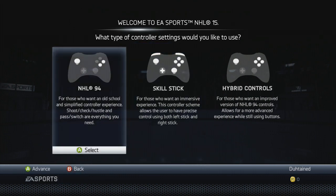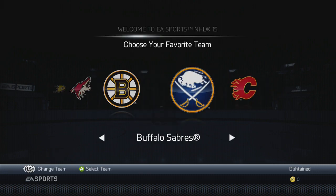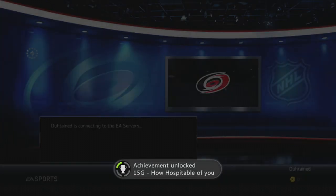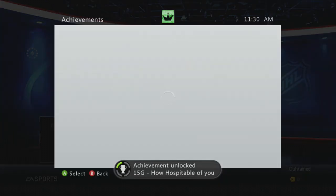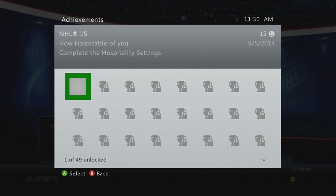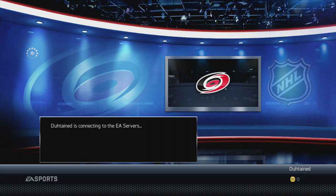Let's go back to the old school stuff — that's what I'm best at. For favorite team, as you guys remember from yesterday, I live closest to the Carolina Hurricanes, so we're going to go with them. That's just like NHL 14 where you got the hospitality settings, nothing too special. Waiting to connect to the EA servers.